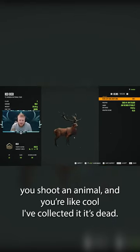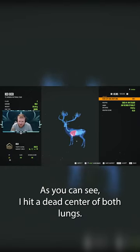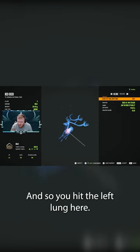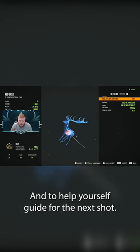My tip for you guys is: whenever you shoot an animal and think 'I've collected it, it's dead,' always go into expert mode and see where you shot it. As you can see, I hit dead center of both lungs. If it's face on and you're trying to hit a hard shot and you hit the left lung, you can use the trail from your bullet to help guide yourself for the next shot.